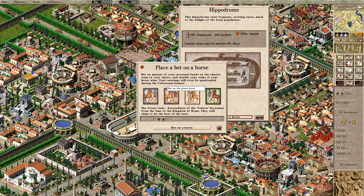Earnings will even be quadrupled during the Coliseum games. First up I have the blue team, favorites of Neptune — the most promising of Rome's young charioteers who wish to prove themselves. Or we have the red team, the most successful charioteer in the history of Rome, former horsemen and a savior of a Roman consul. Or the white team, founded by former gladiators — combat is in their blood and even as free men they live for the challenge. Or the green team, descendants of the cavalry horsemen from the time of the kingdoms of Rome — they still claim to be the best of the best.